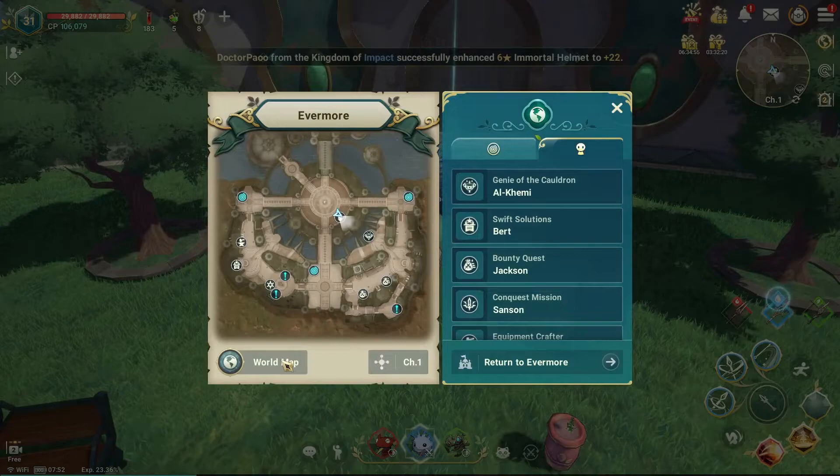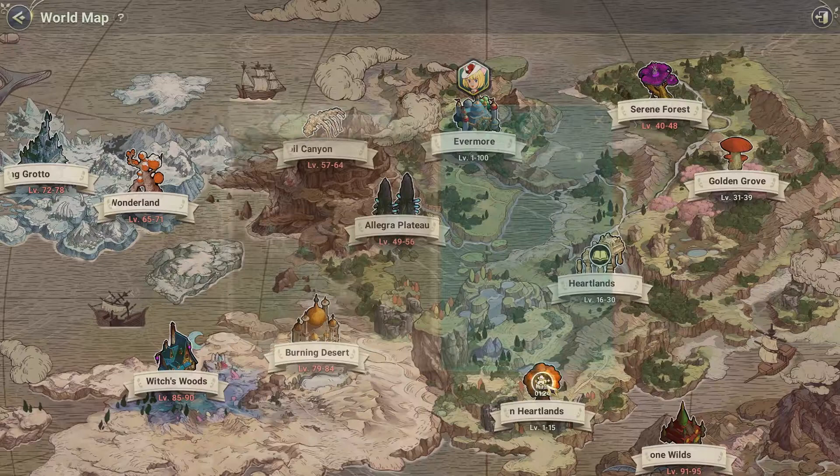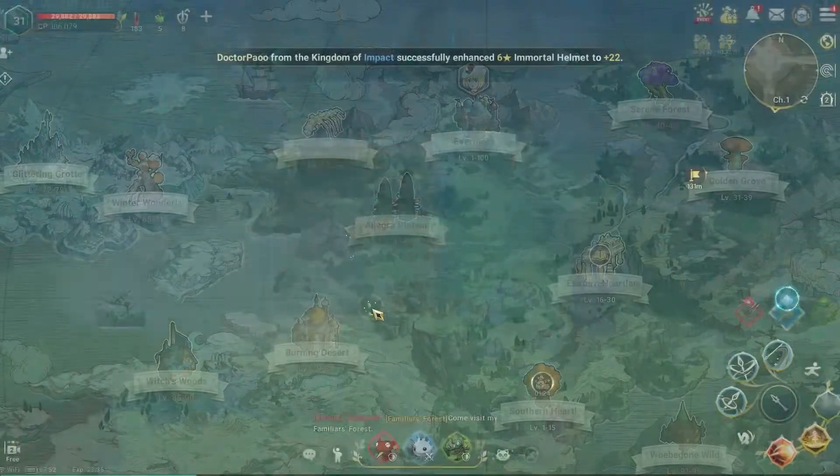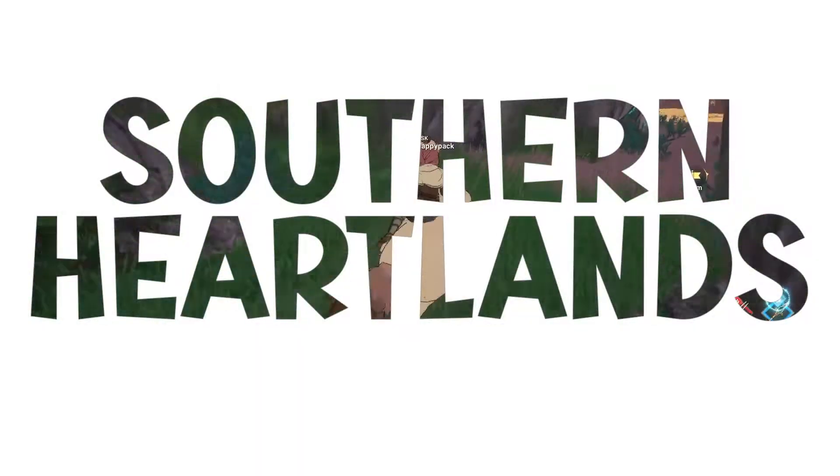Next step is to travel to southern heartlands and move to the Great Uncle Autumn's garden portal. Just very close to it is where we can find our first vista in southern heartlands.